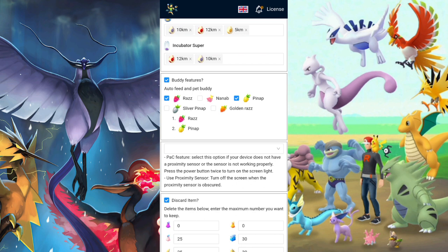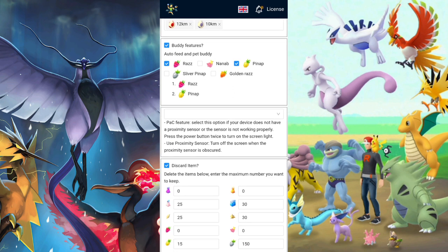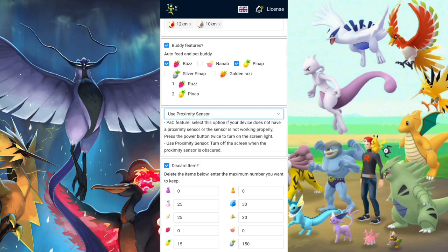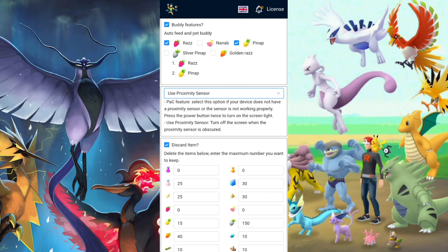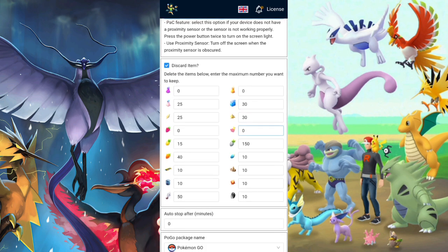Then you have the buddy features — it will go and play with your buddy, feed your buddy, all that kind of stuff. It's really cool if you're using this on different buddies, you'll have best buddy status in no time. I always recommend using a different motion sensor and putting something like a piece of paper to tap the phone so the screen is off — it will still work, but it won't strain the device too much.